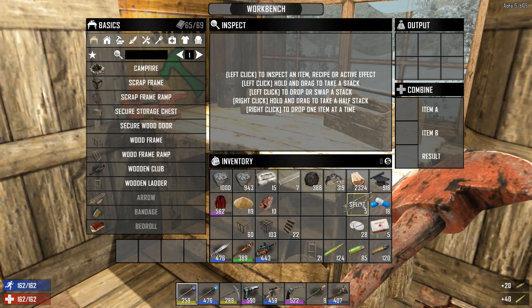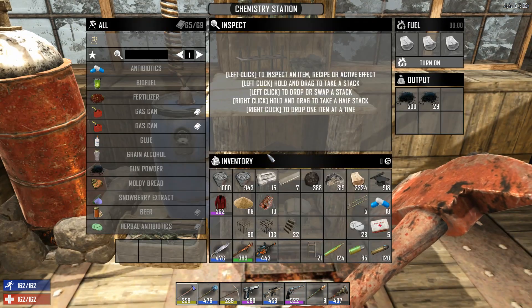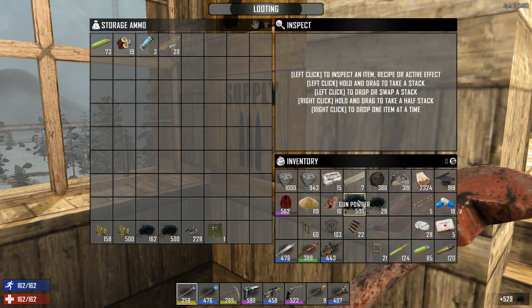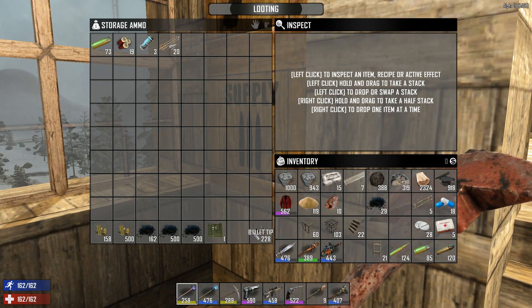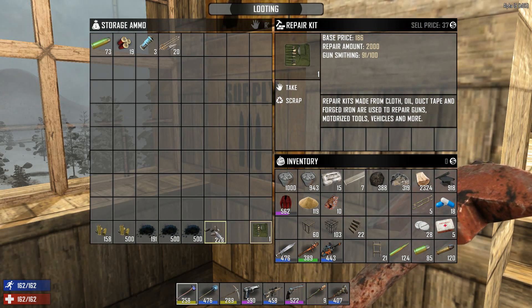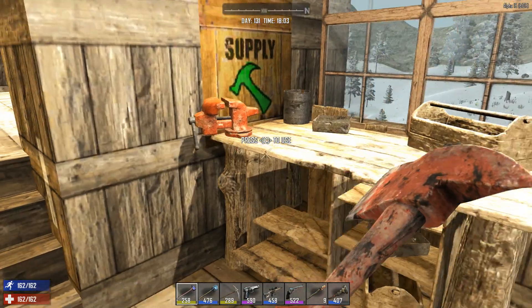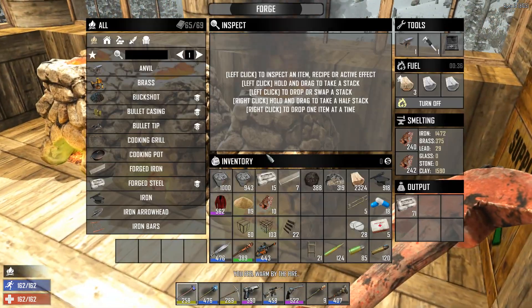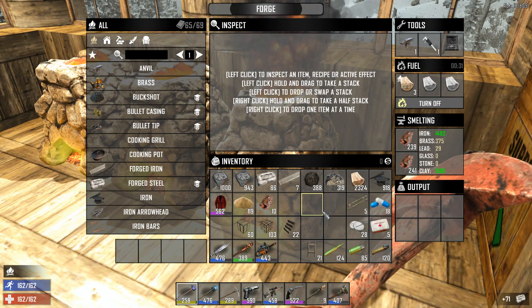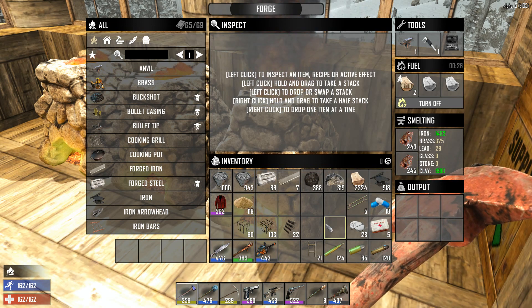I was making some rounds, so let's just take those. Over here I was making some gunpowder. I like to keep everything organized. Over here, this thing was making some forged steel and now it's just melting some of this iron.